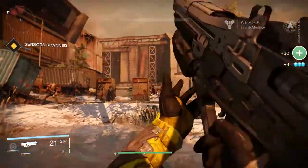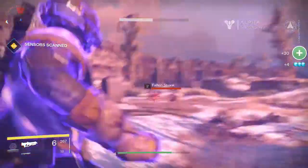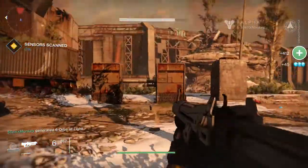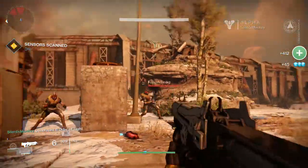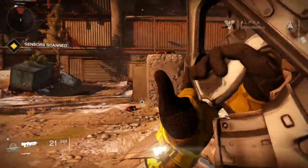Sensors scanned - okay, so we've got to scan sensors. I'm going to kill these guys first though. Oh, whoa! I just killed them - like a force push! Let's get a battle shout - L1 and R1 ability for the warlock. There's one more guy. So if we bring up the map again, it should show us where the scanners are. There's a scanner up there, let's go check that out.